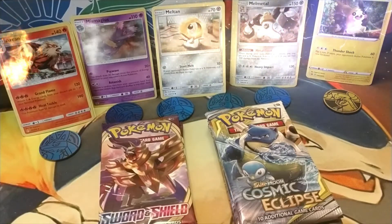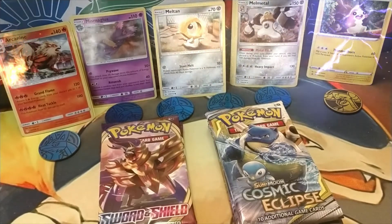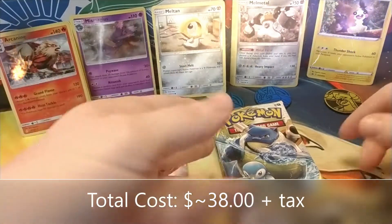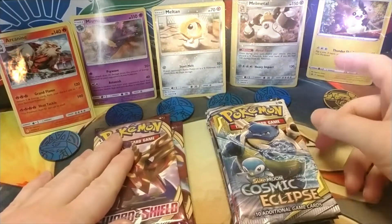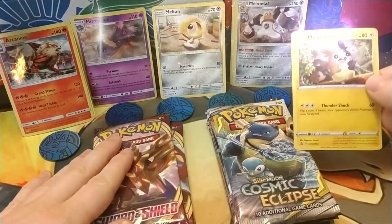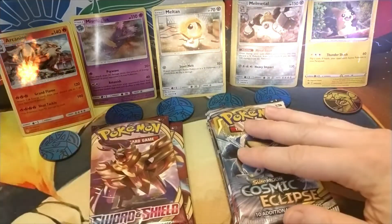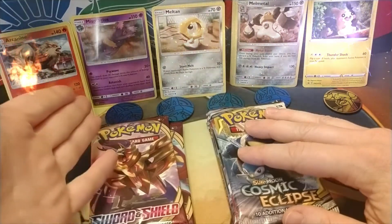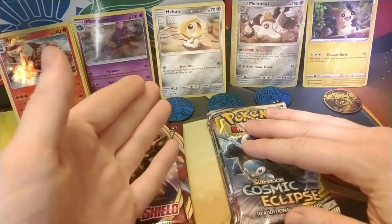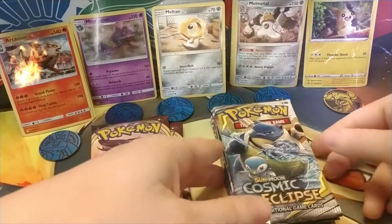Hey guys, this is Christina from Desert Fox Gaming. Once again we've attended our nearby Target. I purchased five blister packs and one three-pack, which came with a Morpeko little promo card. Of the five blister packs, one I got for the Arcanine — just because of Arcanine — one came with the Mismagius, and then the other three came with the two cards Meltan and Melmetal.